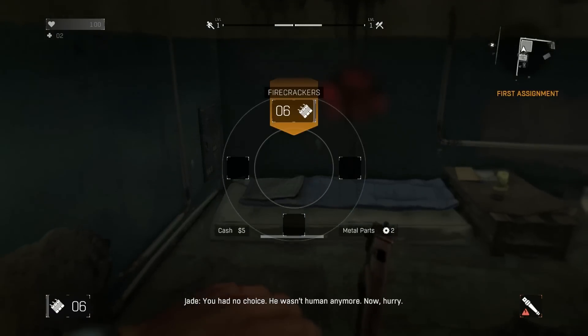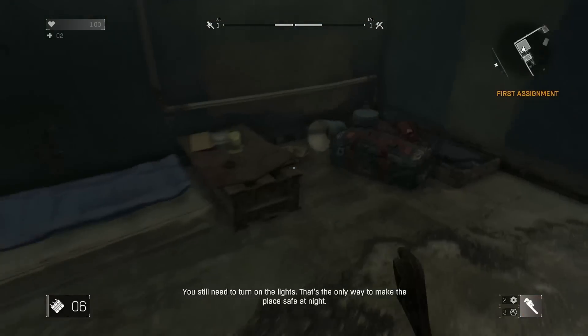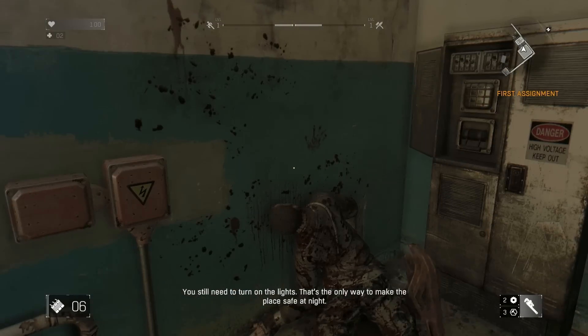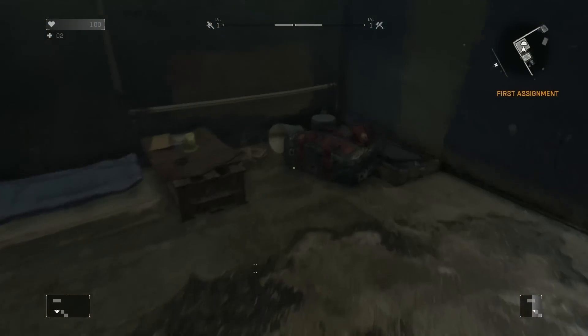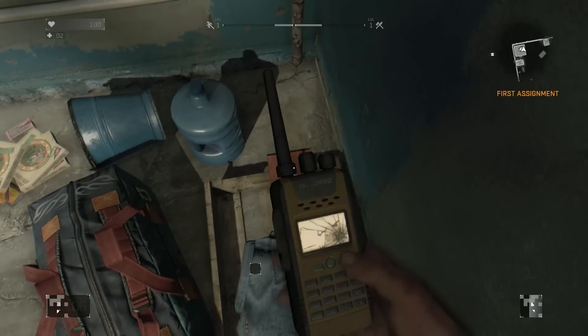You had no choice — he wasn't human anymore. He wasn't. Now hurry — you still need to turn on the lights, that's the only way to make this place safe at night. Okay, how do I do that? Oh, here we go — perfect, light's coming up. Yeah! Sweet. This is the player's... oh, it's a book here — a battle journal. Let's get to the top of the roof.